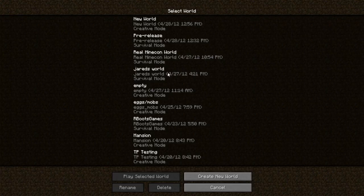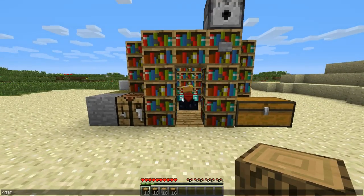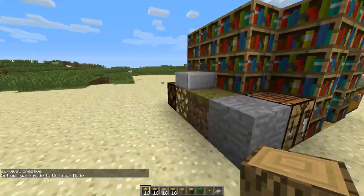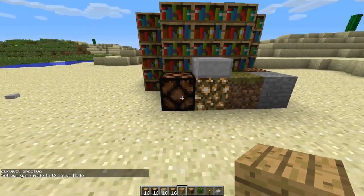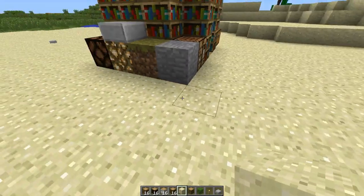So if you middle-click, it will give you that block. Grass, dirt — or not dirt — sand. The usual.